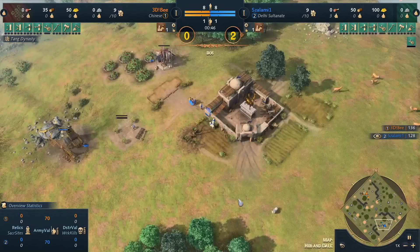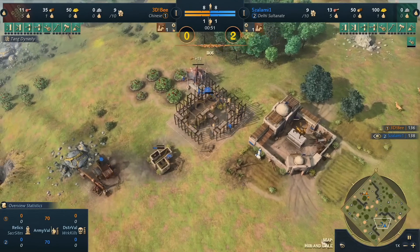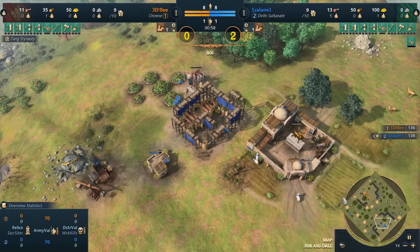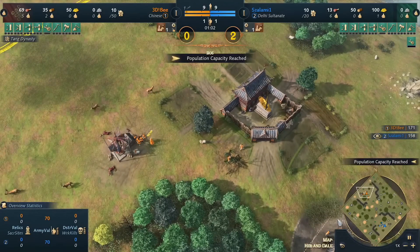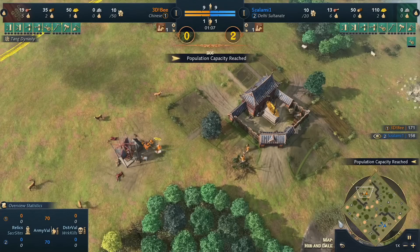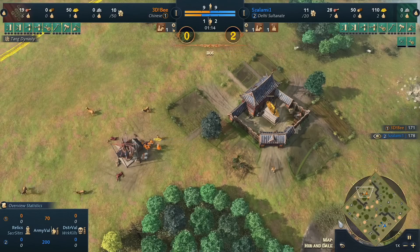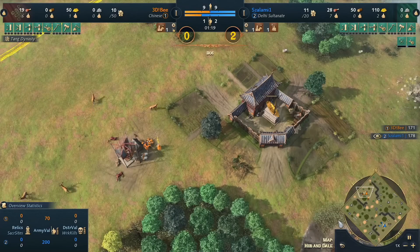If it ain't broke, don't fix it — he can also supervise the mill, which is an added benefit of the Chinese. Salami plays the good old fashioned berries as you'd expect from the Delhi. Typical buildings, typical opening, then a straggler tree chop. The mosque and those free techs started — needs that efficient production in as soon as possible once you start pumping units in feudal age. Wheelbarrow, everyone's favorite upgrade, is already on the way.